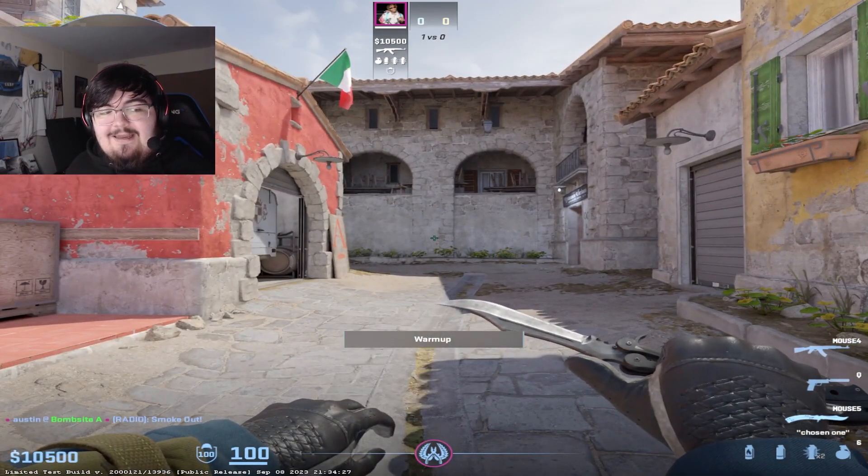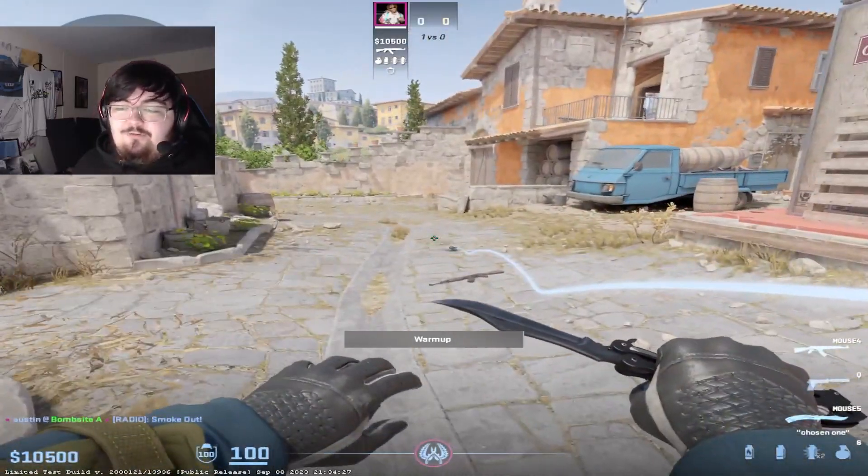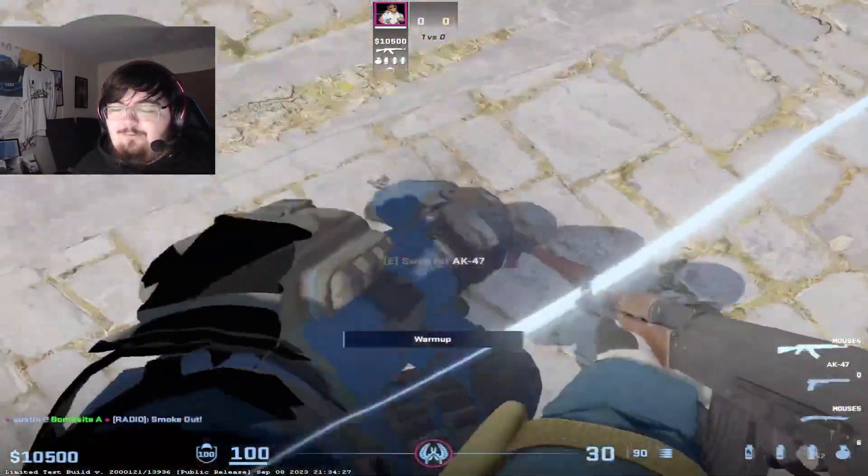Go ahead and bind a key to it just like I have it there, whatever key you want to use. And if you ever miss a smoke in a practice server you can just go ahead and get rid of the smoke with just a simple button press.